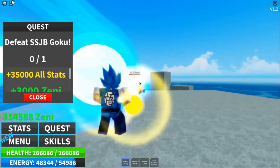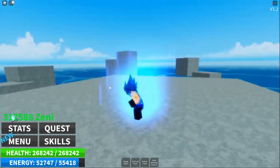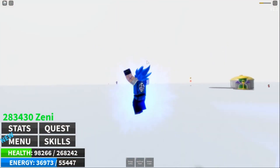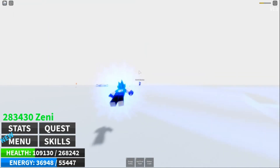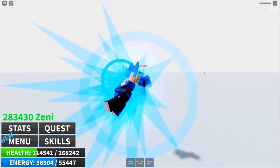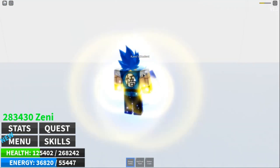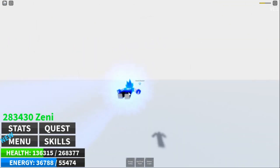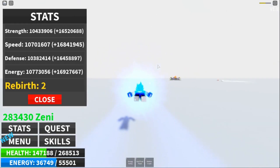300MPlays — for this code, you get some gifts. 1MGroupMembers — for this code, you get three skill reset points. 200MVisits — for this code, you get two rebirths and three skill resets. Free2Rebirth — for this code, you get two rebirths. FreeSkillReset — for this code, you get a skill reset. Update7FreeSkillReset — we're not sure what this one does, but give it a try and let us know what you get. 300MPlays — redeem for two rebirths and three skill reset points.